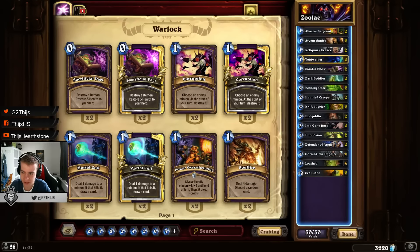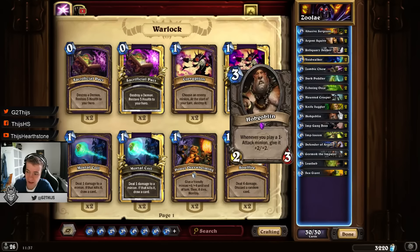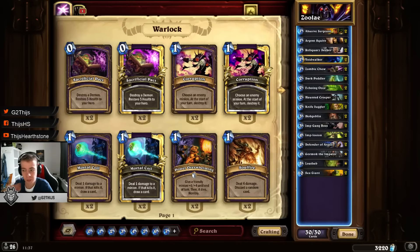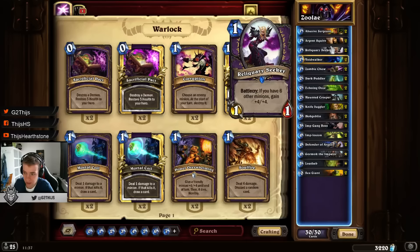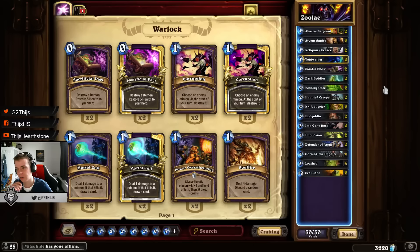The thing with Hobgoblin Zoo is it's a really big value deck, and that is of course because of Hobgoblin. But Hobgoblin is not totally key. The deck is kind of made of Zoo and tokens, so cards like Sea Giant, Gormok, and also the Seeker are just really working together with it. What is different from a standard Zoo deck is that this is totally a trade deck - we are not really running Doomguards or Power Overwhelming. We are really outvaluing our opponents, and this deck does outvalue opponents.